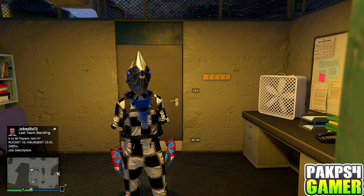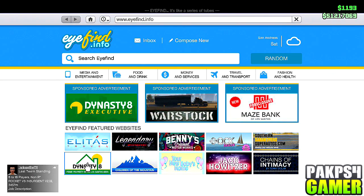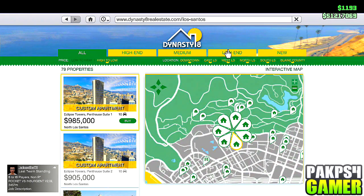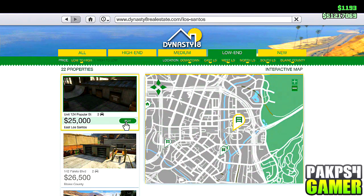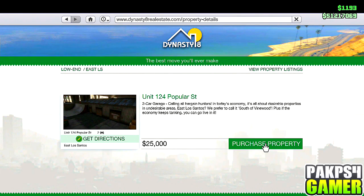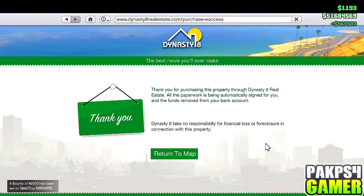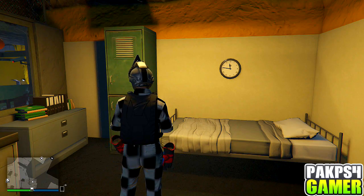Alright guys, so I'm back on GTA Online. Now what you guys want to do is go to internet, then go to the properties you guys bought. So properties — go to low end, and you guys want to buy the cheapest one. So I'm going to buy this one right here. And you guys can see it's $25,000. And you guys can see that the price — like the money — is the same, but the name changed. So I'm about to make — let me see — $467,000. So I just made an extra $467,000. And yeah, that's how you do the glitch basically.